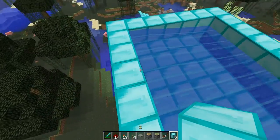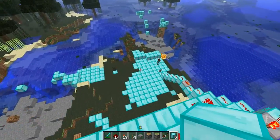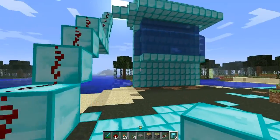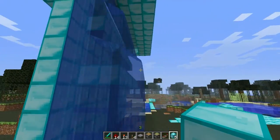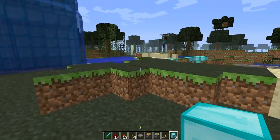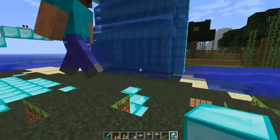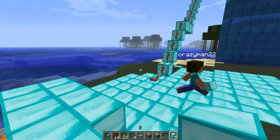It releases all of the pistons and lets the water through, which we have right here. We have these little bumps here just to make it come out — just for style.